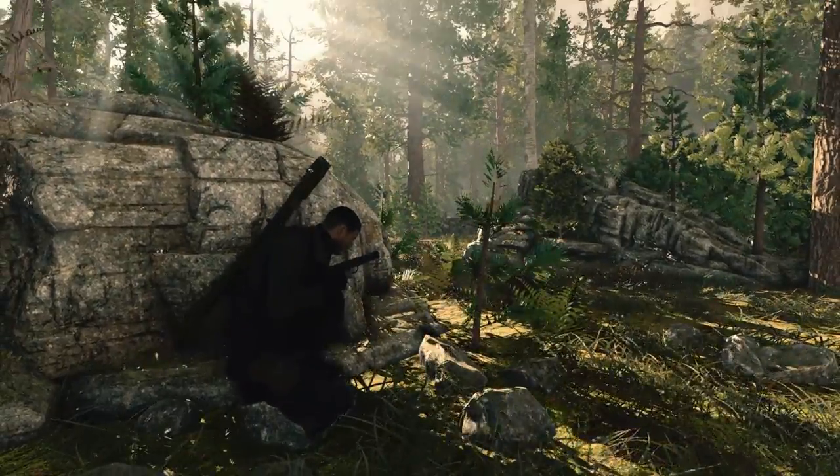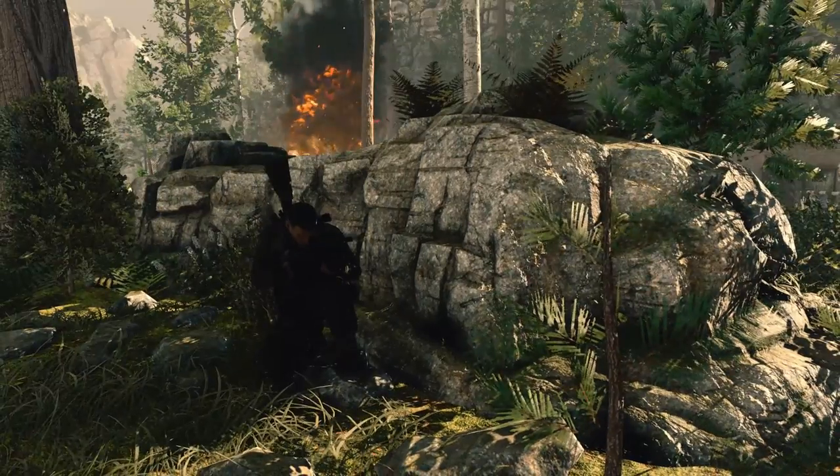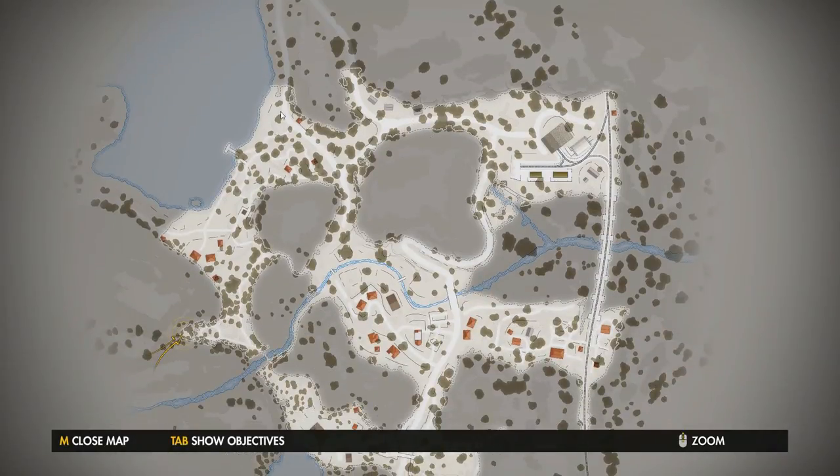Hello everyone, my name is Sik and welcome back to Sniper Elite 4 where we are playing the Regolino Viaduct Mission. In the last video we took out basically this northwest area along the water where we blew up a tank. We are standing right underneath my mouse pointer somewhere, and the idea is to follow this road along past these buildings and end up close to the rail yard.